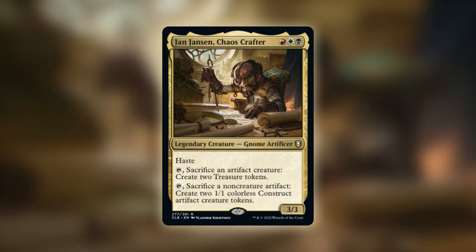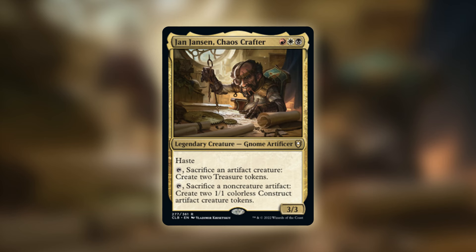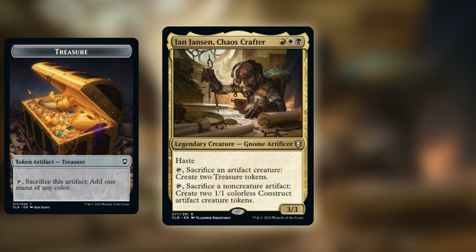We're going to be talking about how to build around the commander option from Battle for Baldur's Gate: Jan Jansen, Chaos Crafter. That name — to me it sounds like a news anchor: 'This is Jan Jansen with Channel 3 News.' But for three mana in Mardu colors, this gnome artificer is the most obvious combo commander in years — the two abilities just trade off for one another.